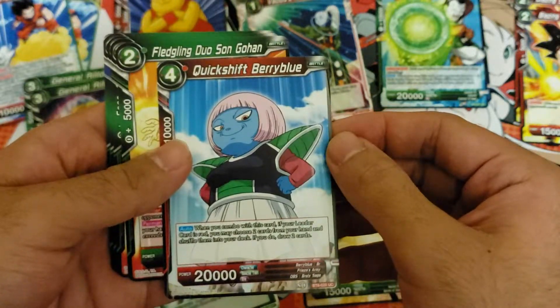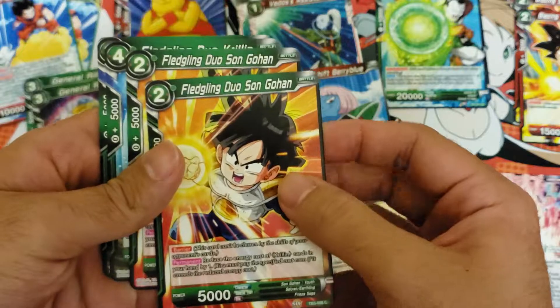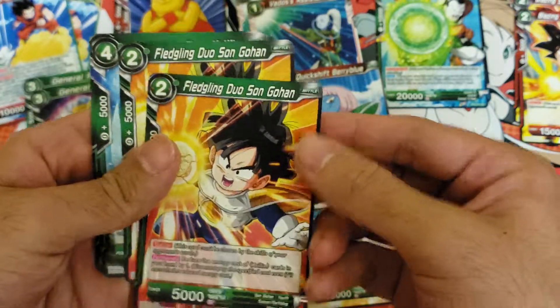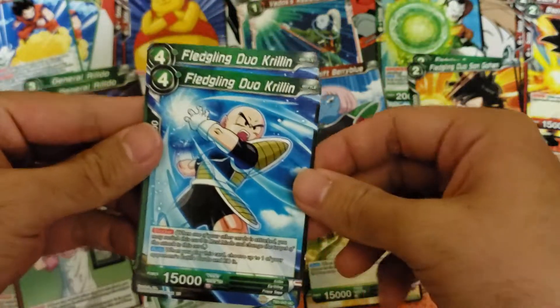It also contains two Piccolos, one Quick Shift Berry Blue, two Fledgling Duo Son Gohan, and finally two Fledgling Duo Krillins.